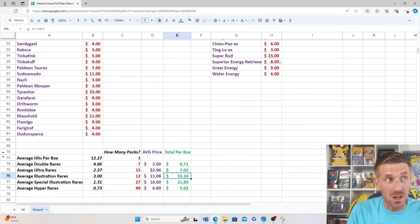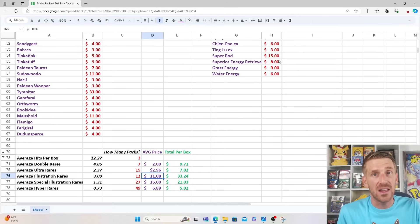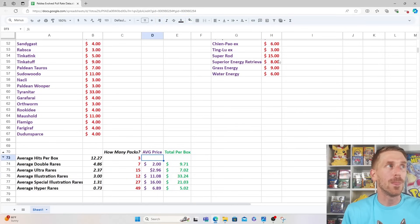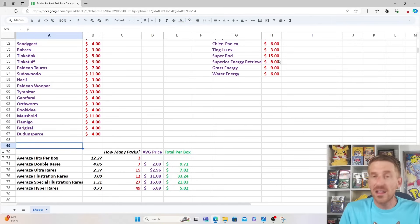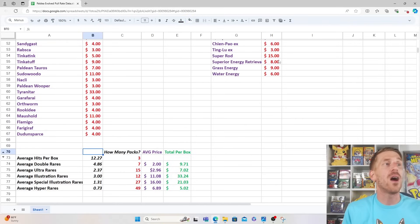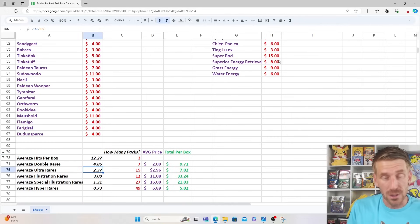When it comes to the Illustration Rares, this is the one that keeps trickling up. Last time we looked at this it was a couple dollars less. You get three Illustration Rares per booster box — one out of every 12 packs, like clockwork. The average price point on these is $11. This data is skewed a little bit by that Magikarp, but when you factor in the other cards selling for that lower double-digit area, like the Sudowoodo, Maushold, and Merill, the average price point of $11 holds up. Your average value per box comes out to about $33 worth of Illustration Rares.